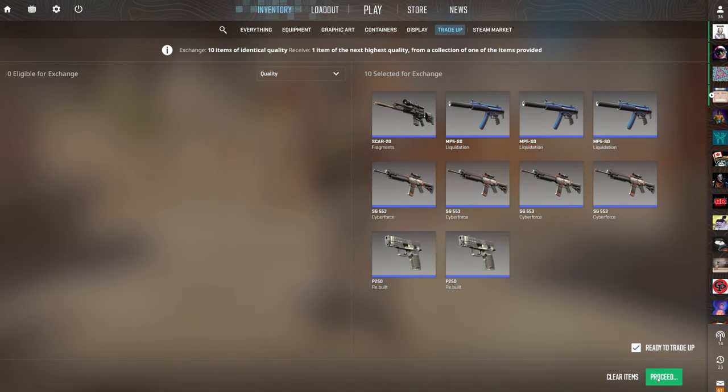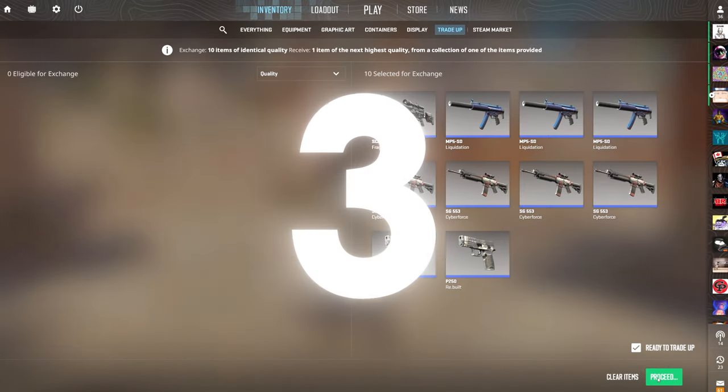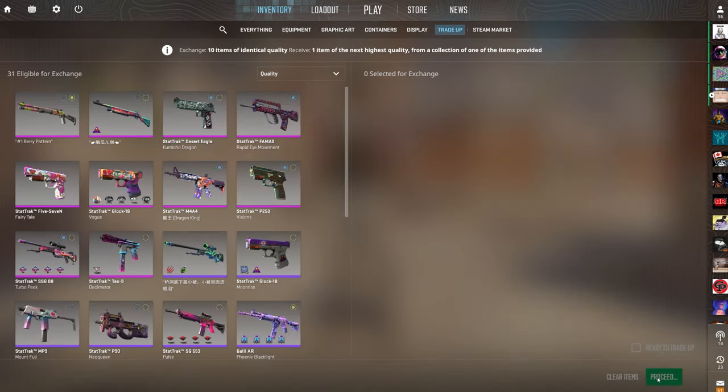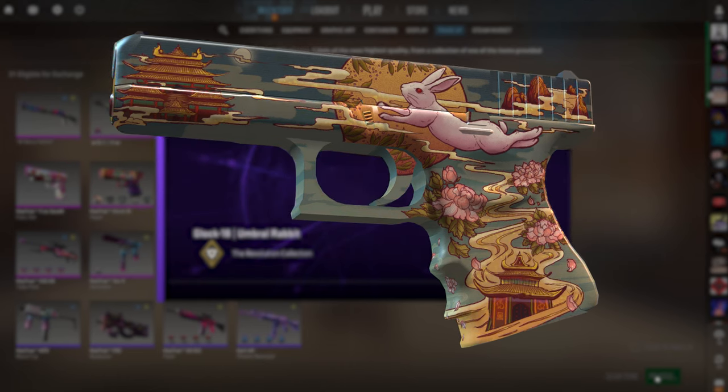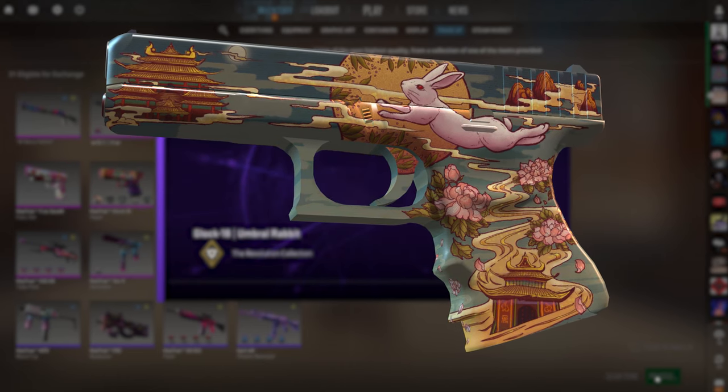Alright, first trade-up of the video — the absolute cheapest one, only going to cost you around $0.70. Let's start it off with a bang. Show us the M4asaurus! 3, 2, 1 — profit! Third best option, $0.25 of profit. Great way to start it off. Go try this trade-up out for yourself.